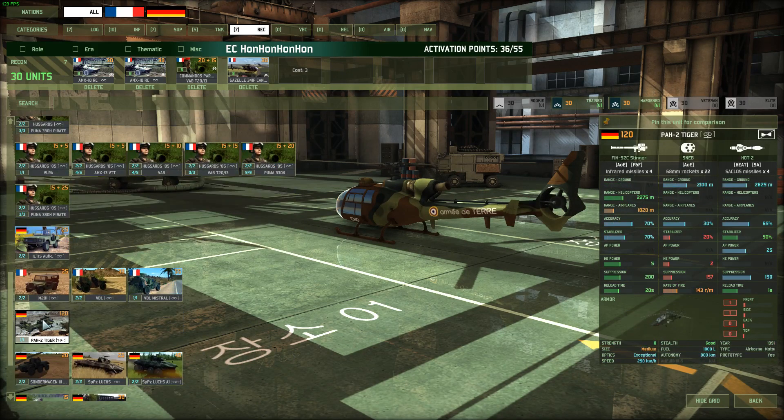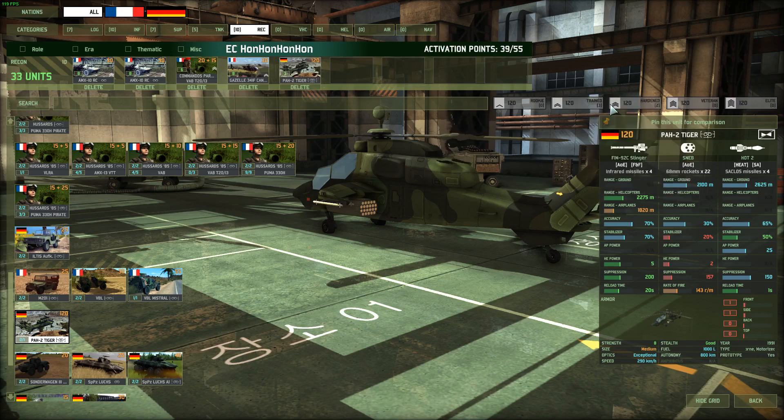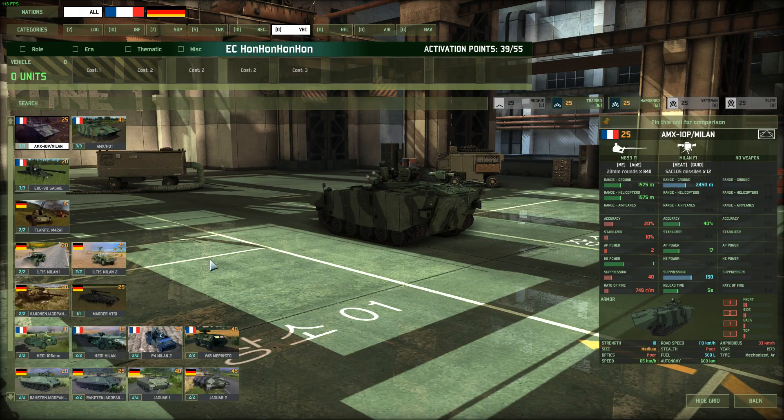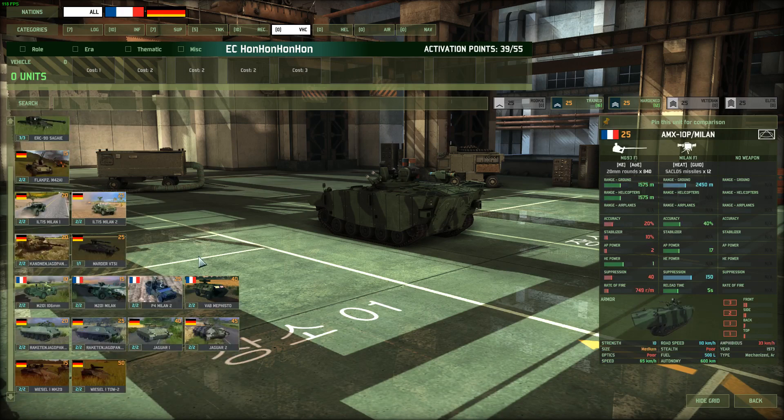Gazelle Celtics. Then we go with the Tiger. This Tiger is fantastic because it can kill tanks, it has great recon, and it can kill other helicopters — it's wonderful. The Cassiopee is wonderful too. This unit is just absolutely overpowered — it's really, really good. This works in Destruction too; you can crush people with this deck in Destruction.